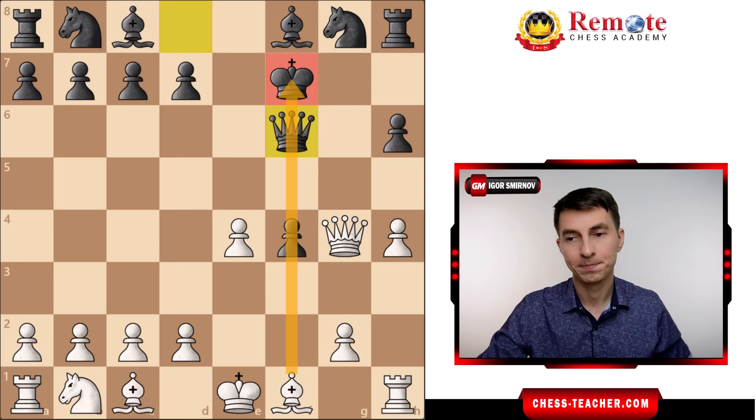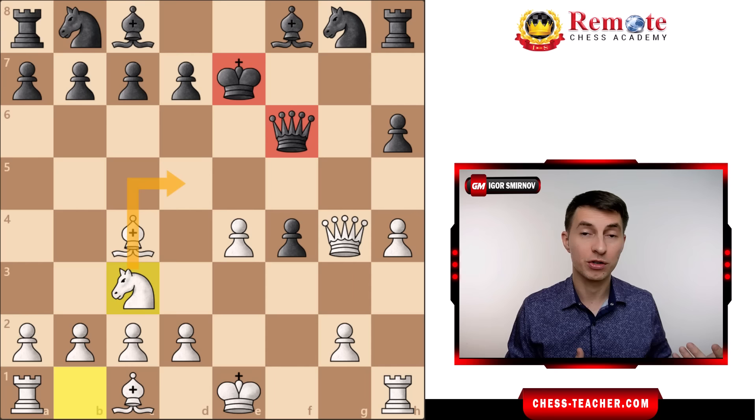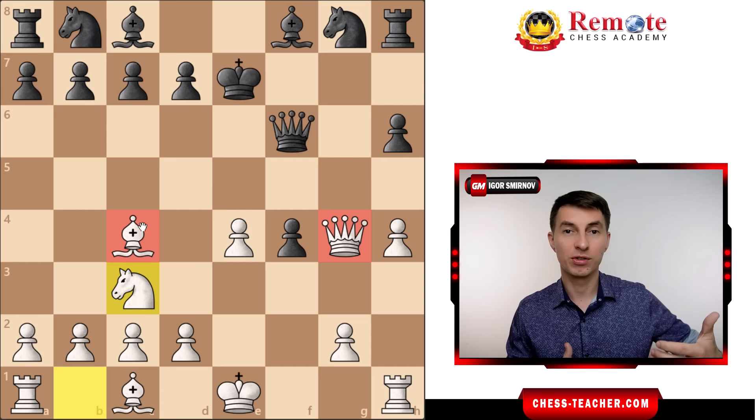White goes Bishop c4, check to the King. The King goes to e7, and now comes Knight to c3, bringing the Knight into play and threatening Knight d5, which would fork Black's King and Queen. One of the real trademarks of Morphy's style was that he always tried to create this attack early in an opening while bringing more pieces into play. He never moved the same pieces over and over — like people do in the Scholar's Checkmate — but always brought up more and more reserves while simultaneously creating threats, and it was super effective.